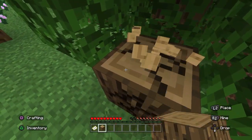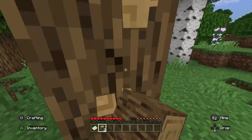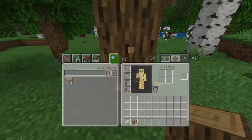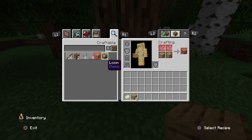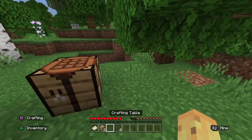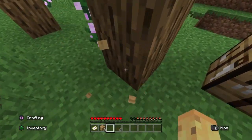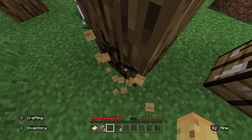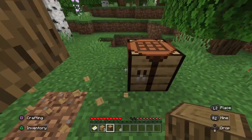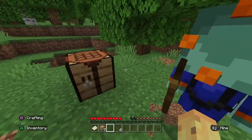I'm gonna get some wood. I think this spawn is really nice — we've got a lot of good things. I'll just use this for now so I can get a crafting table and some sticks.